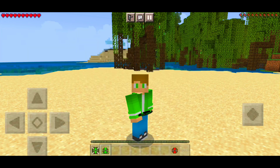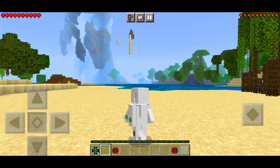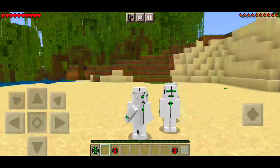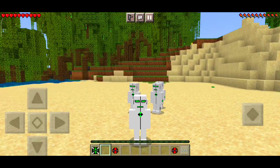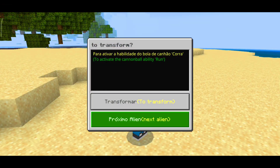This one is Echo Echo. Let me transform into him. Very cool! To use the power, just press shift — done, you activate it. The other Echo Echo copies should help you when you're fighting a mob. Already back to normal. This is the Omnitrix — let's now transform into Cannonbolt.